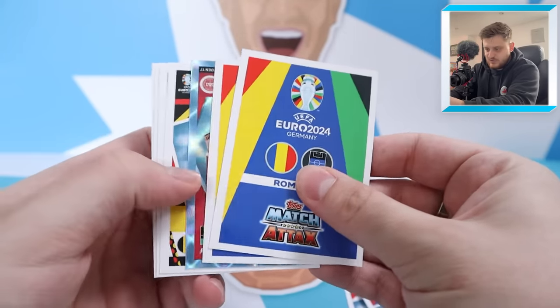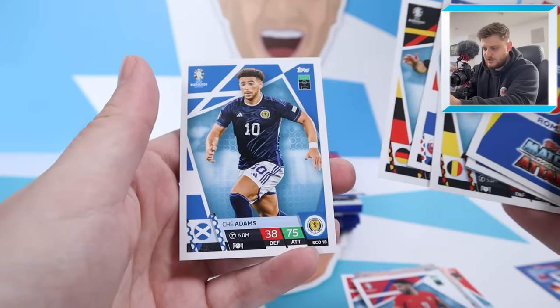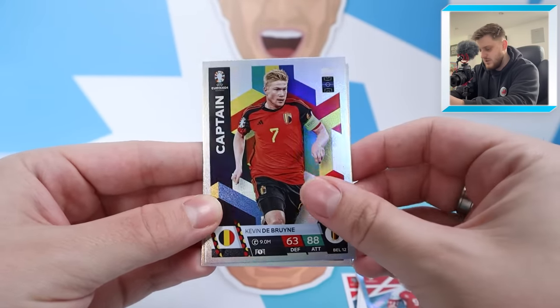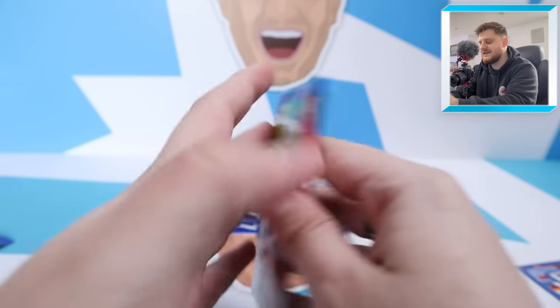We've got Mitrovic, then Leander Dendonka, Polievka, Kimmich, and Shea Adams for Scotland. Our insert cards are a Martin Braithwaite crystal parallel, Kevin De Bruyne captain, and a Hero of Marin for Romania. No sign of Ronaldo himself yet. I want to see that career celebration SUU card — I don't think I've seen a single person pack it yet.